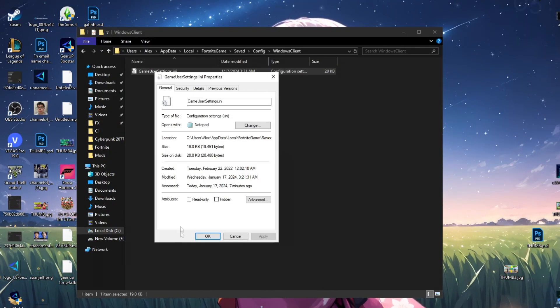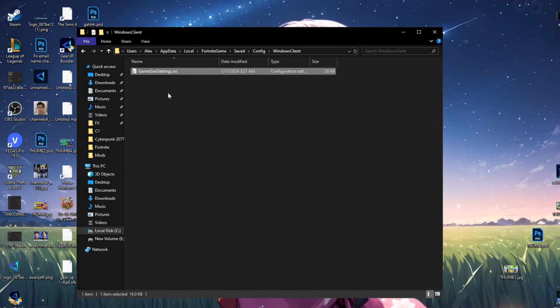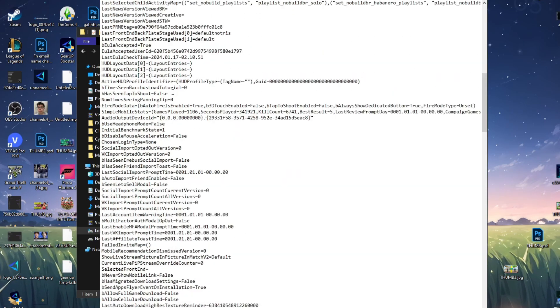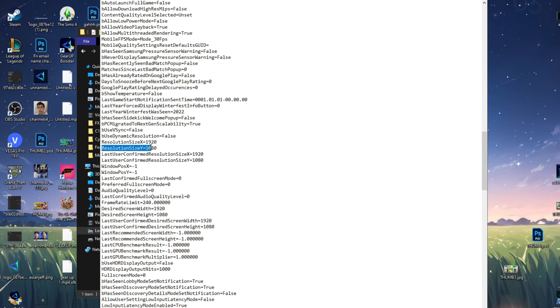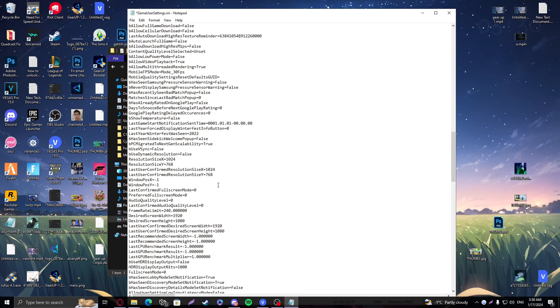If the file doesn't open automatically, right-click it, click Properties, click Change, select Notepad, press OK, then double-click it. Scroll down to the middle until you see ResolutionSizeX, ResolutionSizeY, LastUserConfirmedResolutionSizeX, and LastUserConfirmedResolutionSizeY. Change these to your desired resolution. I'd suggest 1024x768, or if your PC is really bad, 800x600. Set ResolutionSizeX to 1024 and ResolutionSizeY to 768, and copy those values for the LastUserConfirmed fields as well.